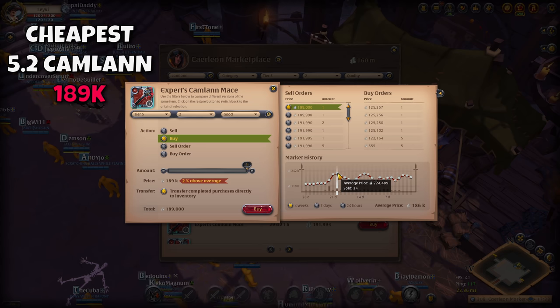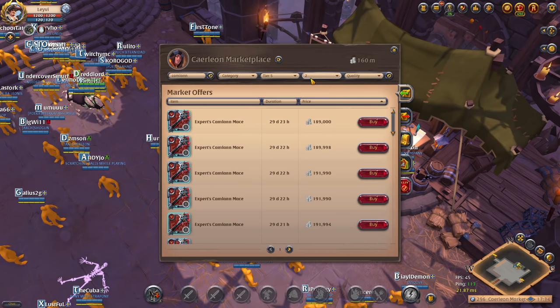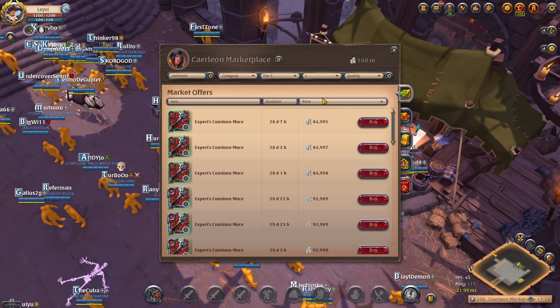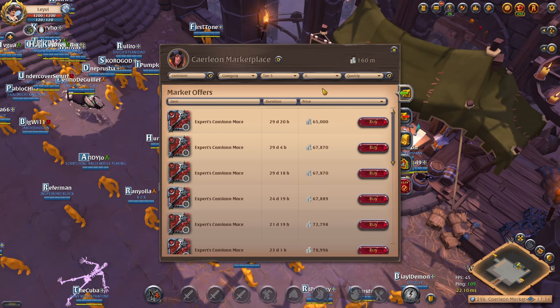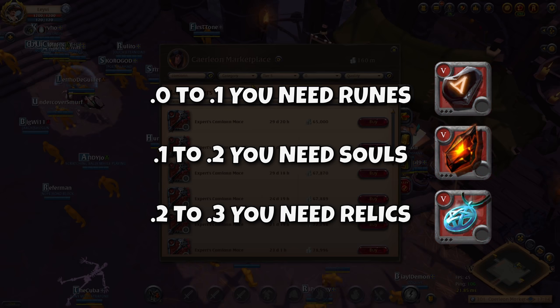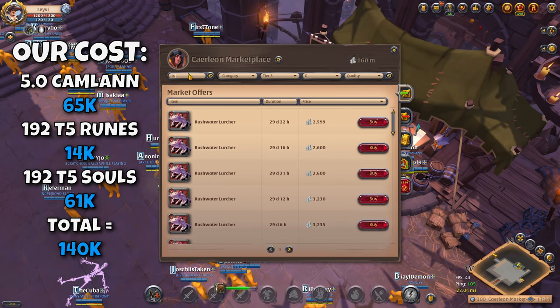Now that we know the price of the cheapest 5.2 Camelum mace, let's go over the process of enchanting it ourselves. You can start from two points: from a 5.0 Camelum mace or a 5.1 Camelum mace. Sometimes starting from 5.1 will save you more money, while other times starting from 5.0 will. This depends on the market at that specific time. Since the Camelum mace is a two-handed weapon, it requires 192 materials to be enchanted — from .0 to .1 we need runes, and from .1 to .2 we need souls. In this case the cheaper option is to start from 5.0, so we buy the cheapest tier 5 Camelum mace, 192 runes, and 192 souls.